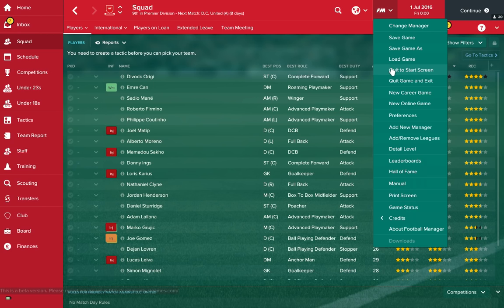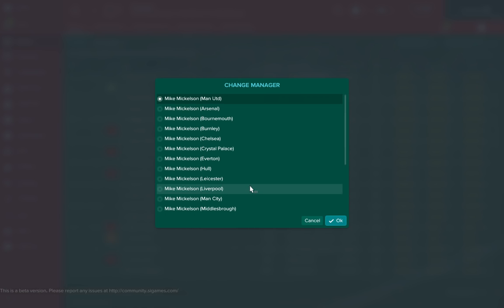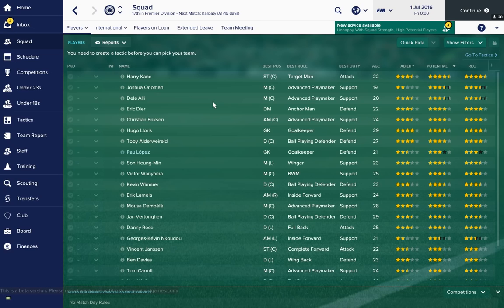No prizes for guessing the top two. First up is Tottenham. Spurs are second as far as transfer budget goes — their spending power is huge at £67 million. You've got a squad bursting with talent and potential; they finished second in the league last year. If you're any good at Football Manager, you should be able to beast the Premier League with Tottenham and £67 million.